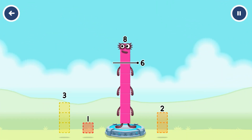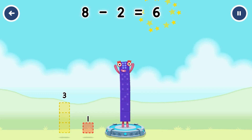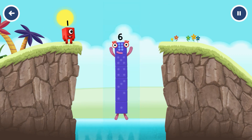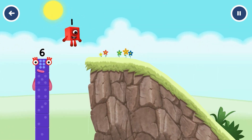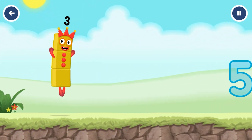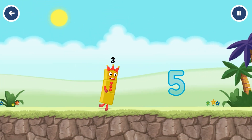Take number blocks away from eight to leave six. That's right — eight minus two equals six. I am six in the mix! I am three, look at me!